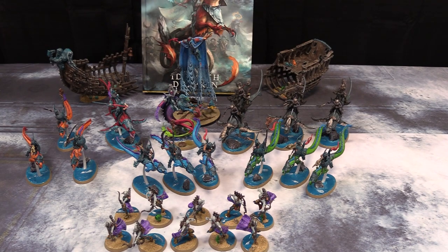Hi guys, Torrin here, new to the channel. I brought my Deepkin along. The sub-faction I went with is Fuethan. Grand strategy is Defend What's Ours. I brought the King along as my General with Unstoppable Fury as his Command trait, the Armor of Cathal, and Savage Ferocity mount trait. Also with him is the Aspect of the Storm. I brought nine Ishlaen Guards, three Akhelian Allopexes on the side, as well as ten Reavers up front.